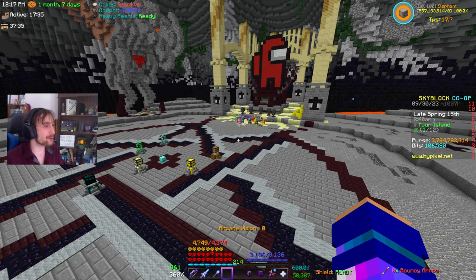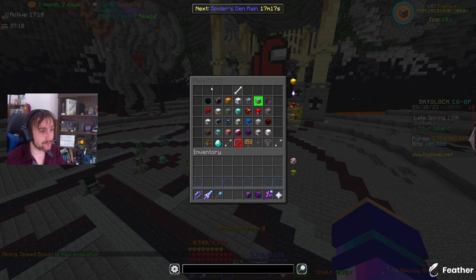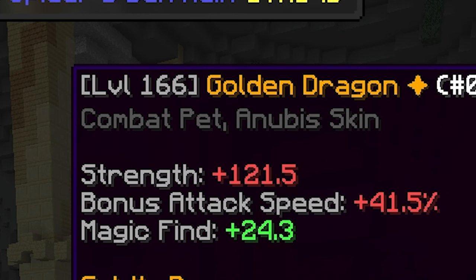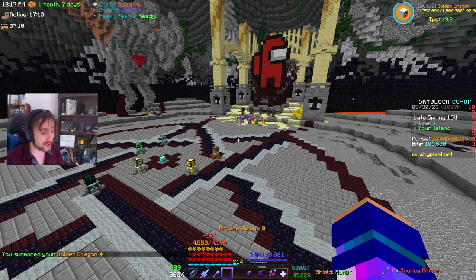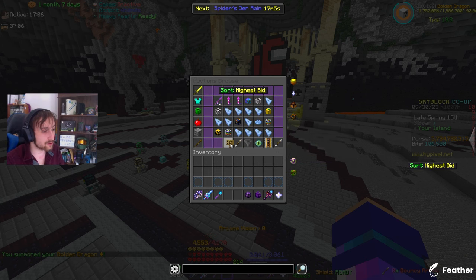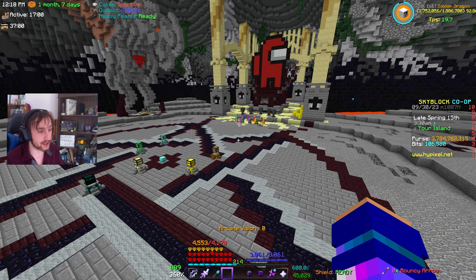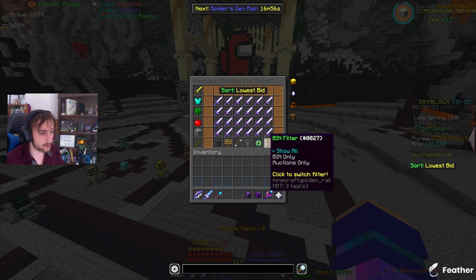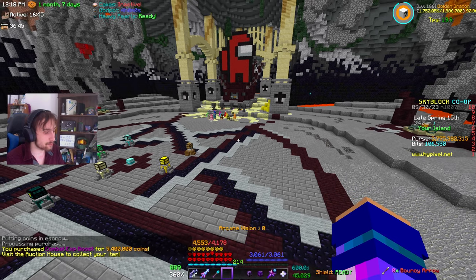So you're probably all wondering what level we got to. From the nether wart video all the way through to the end of cultivating 10, we got our golden dragon to level 166. Hey, that's not bad - pretty much 167. Okay, I think what we gotta do is go the rest of the way now. Ghost grinding is gonna be that. We're gonna need a combat exp boost - the epic version, 9.1 mil. Let's just buy that one for 9.4.